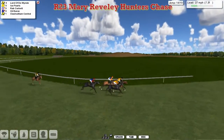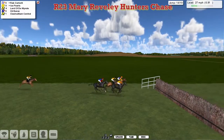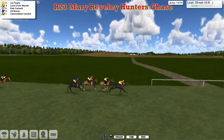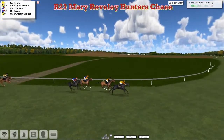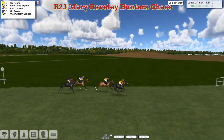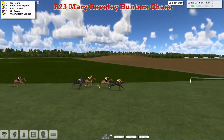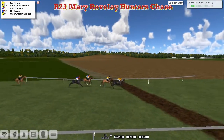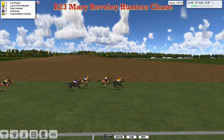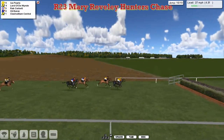Lord of the Wind saunters into the lead from Ice Pearls in second. Then comes Rab Corbett on the inside; Oil Baron will also move closer. Clash Williams Central no move at the back of the field. Another mistake there by Rab Corbett. Ice Pearls is back in the lead from Lord of the Wind, with Rab Corbett jumping — he's been let down. Then Oil Baron is being pushed along, and Clash Williams Central is in danger of losing touch with the field. Ice Pearls comes to the next, jumps okay from Lord of the Wind in second, then Oil Baron. Oil Baron and Clash Williams Central at the back being pushed along — they've got five fences left to travel. Ice Pearls in the lead, but Lord of the Wind is travelling strongly in second. No move from Clash Williams Central at the back of the field.